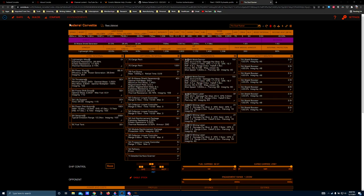The Federal Corvette. The ship build tonight is going to be mining focused, and if I'm being honest, a lot of people probably don't look at the Federal Corvette and think mining ship, but it is low-key one of the best mining ships in the game. It is, however, very difficult to acquire.